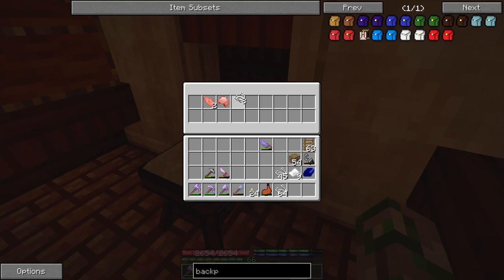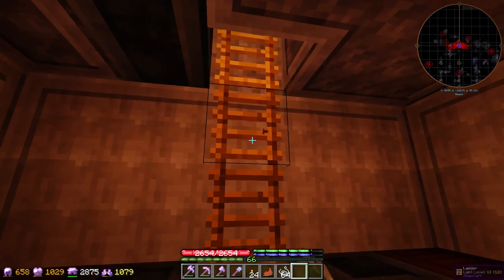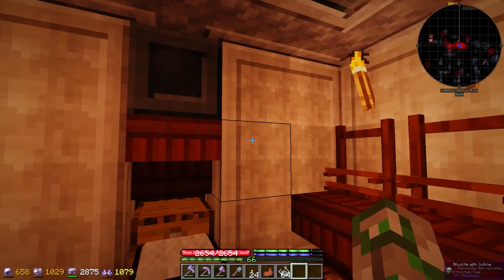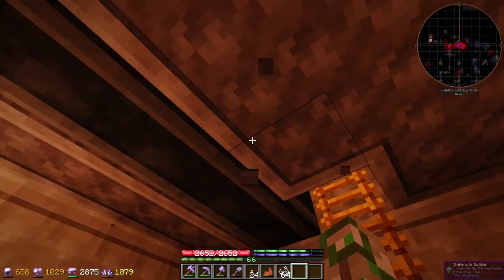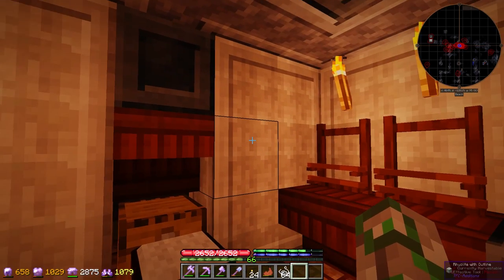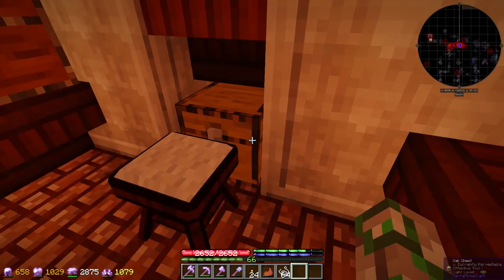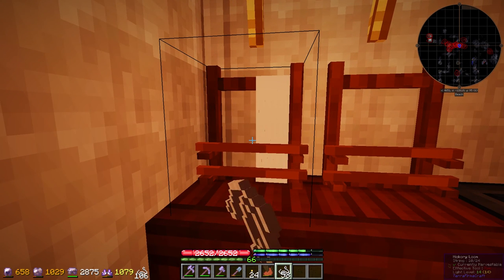Why are we farming string? Because today we are going to automate those apiaries we made at the end of last episode. And while that may not make it immediately clear why we need string, we're in Terra Firma Craft — nothing is straightforward here. So I can't just automate the apiaries with no effort whatsoever. I need to farm some resources first, basically get a whole ton of copper, and I'm going to upgrade our bags.